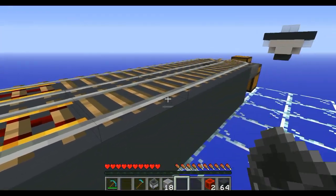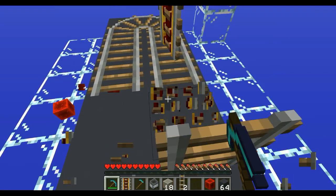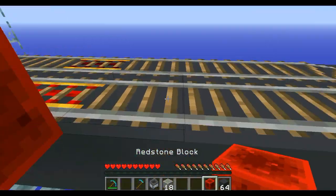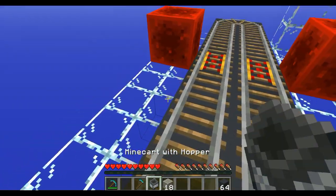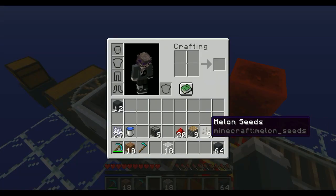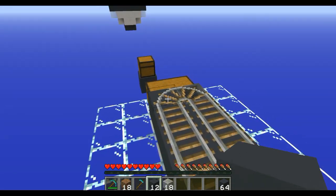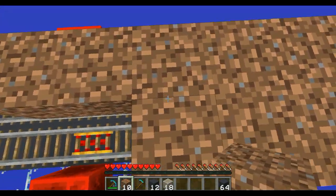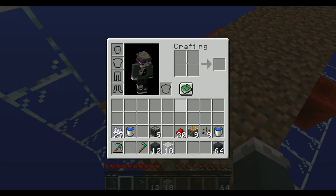Now grab your minecart with a hopper and let it roll around — this will be the item collection system of your design. The next thing you want to do is grab some more dirt and place dirt on top of the build. Just continuously fill this area up with all 18 dirt. It should fit perfectly because that is all the dirt you need.